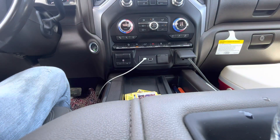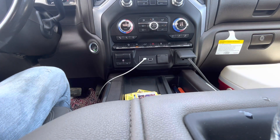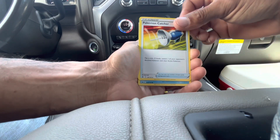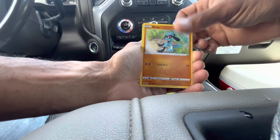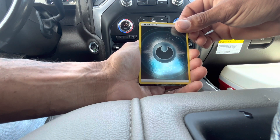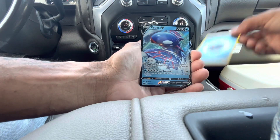Still haven't pulled a gradeable card. This Sleepy Mew has some edge wear so it won't be going anywhere for grading. Here is the last code card of the video — we'll do a pack trick on this last pack. Lightning Energy, Bisharp, Grappler, Pokémon Catcher, Corefish, Energy Search, Scyther, Riolu, Yangoose, reverse Darkness Energy, and for the last card of the video — it's a hit — Kyogre V!